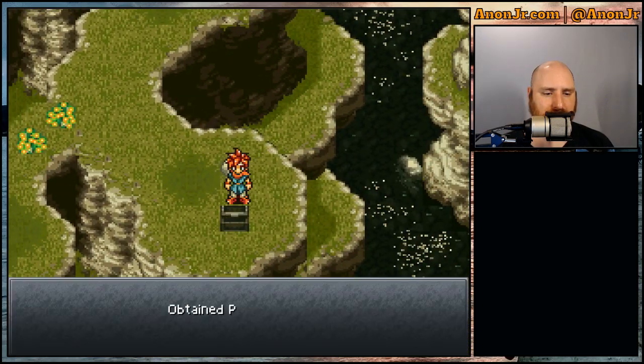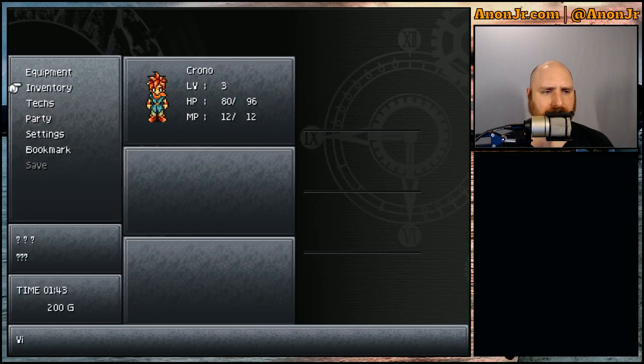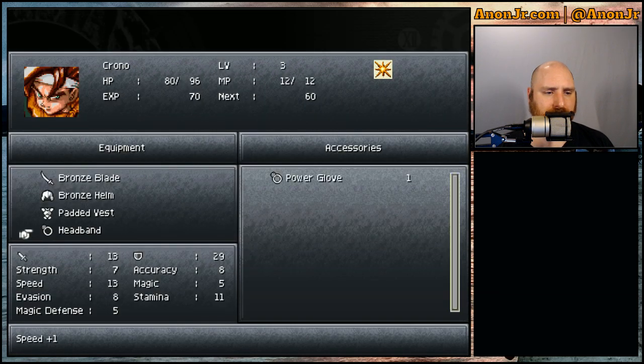Alright, let's come down this way. And we got a Power Glove. Potion, shelter, weapon zones. Power Glove — what does that do? Oh, strength plus 2. That is an accessory. So let's bump up and go to equipment. The headband increases my speed. The Power Glove is going to bump up my strength.